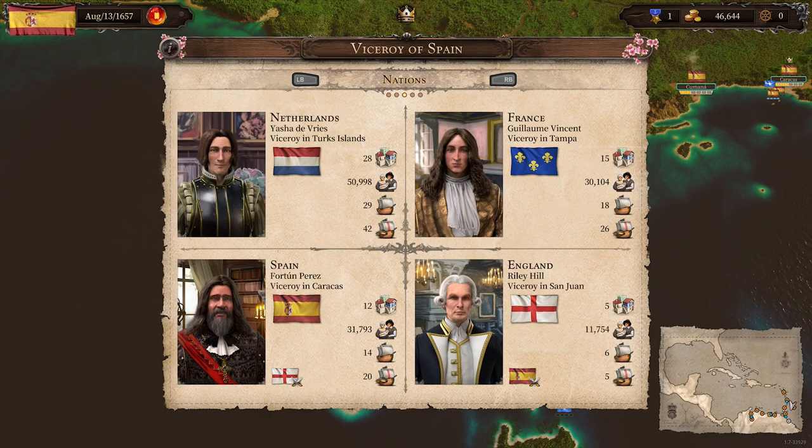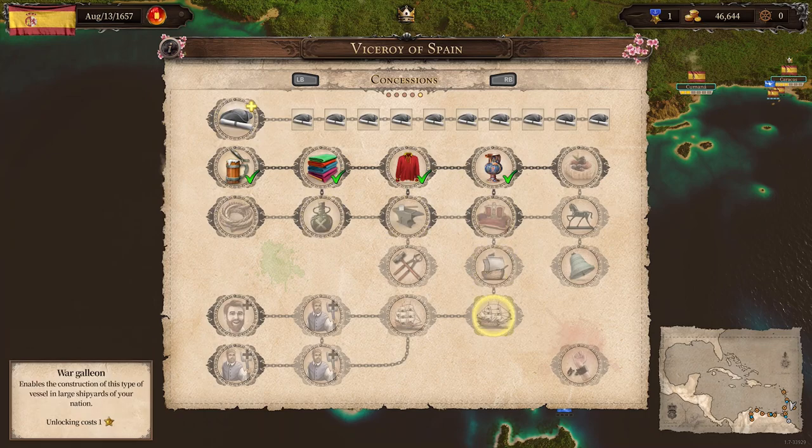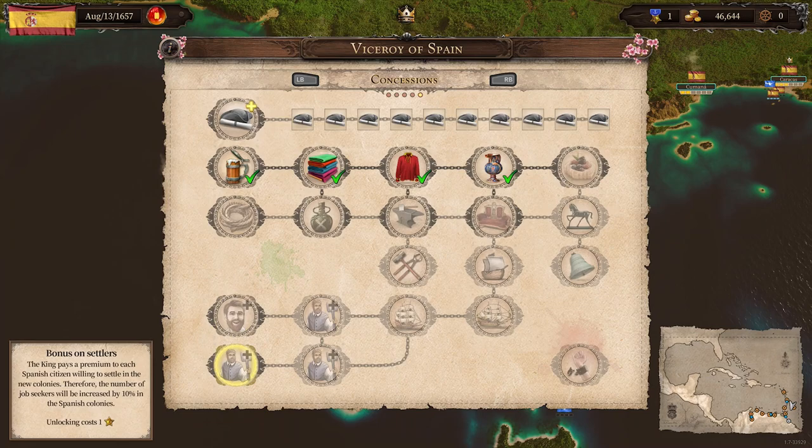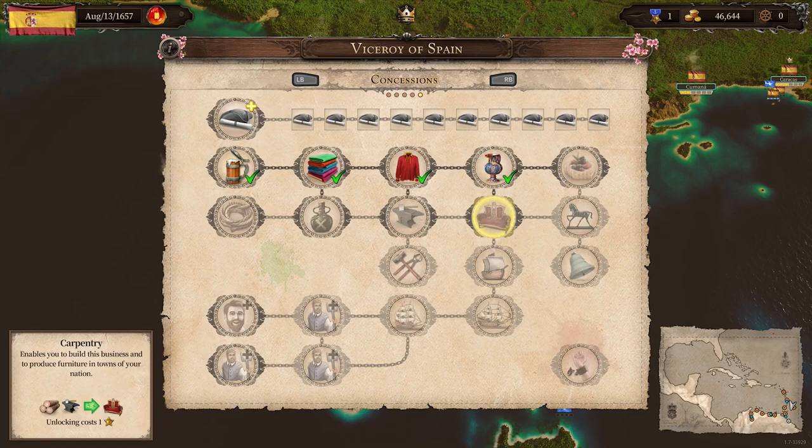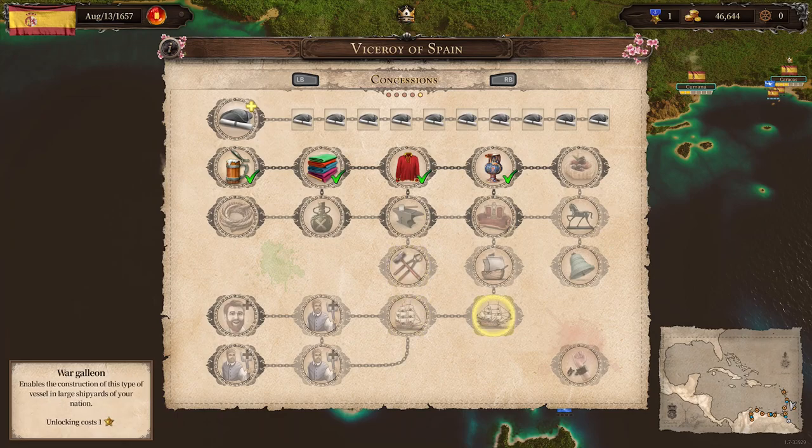One thing I'd recommend doing with concessions: there's a bonus on settlers, increases by 10, street passage, housing guarantee, the galleon, the war galleon, large shipyard. I want to go down and immediately get war galleons because war galleons are super nice — they have a lot of room, you can use them on trade routes, and they're nice to have patrol near your cities. They do cost a lot, so you have to keep them in close proximity.